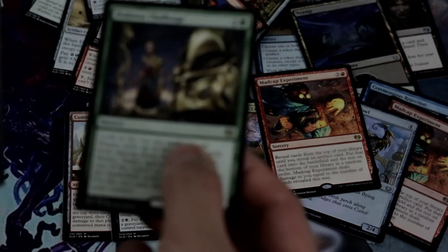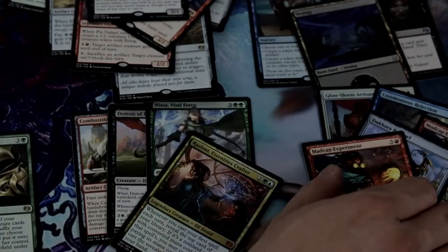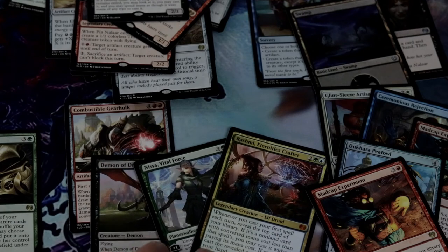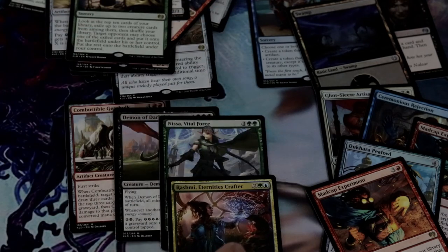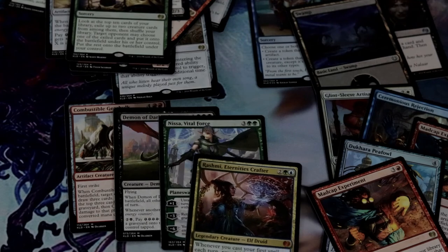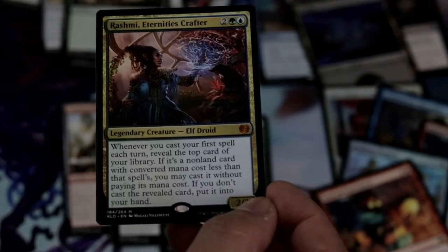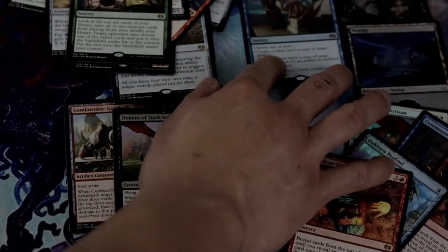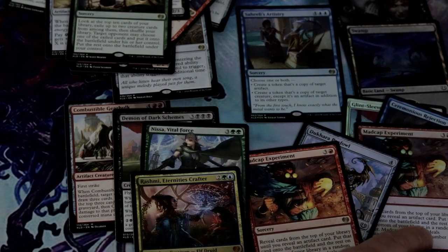And our last rare is a Dubious Challenge. So we did good in a lot of mythics — we got a Gearhulk, we got the Demon of Dark Schemes which is pretty nice and useful. We got Rashmi, Eternity's Crafter, which I really haven't seen her being used but it's like a Narset — if you guys are familiar with Narset the Planeswalker, it's kind of a similar use, and this is really good in Temur decks. We got Nissa. We got two foil rares — Saheeli Arches Tree and a foil Madcap Experiment.